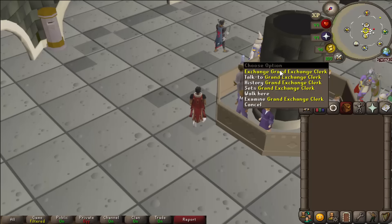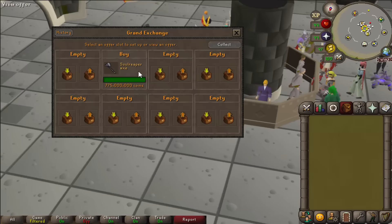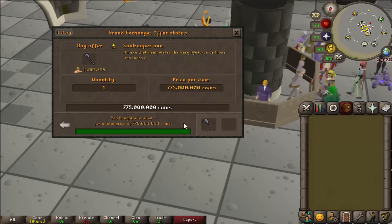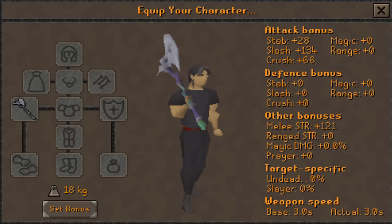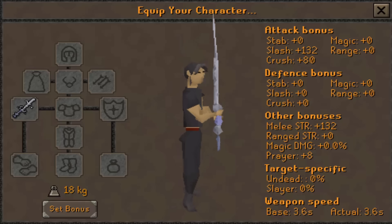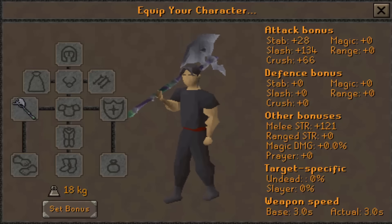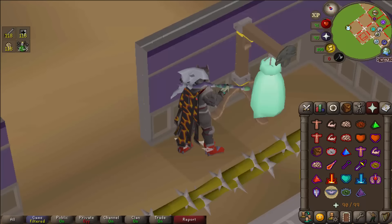First up, what's the damage - how much does the Soul Reaper Axe currently cost? It was going above max cash for the first couple days, but now I've got one for 775 million GP. The stats: it's got 134 slash bonus and a massive 121 strength bonus. It's pretty similar in stats to a godsword, although the Soul Reaper Axe is faster and has a special effect.